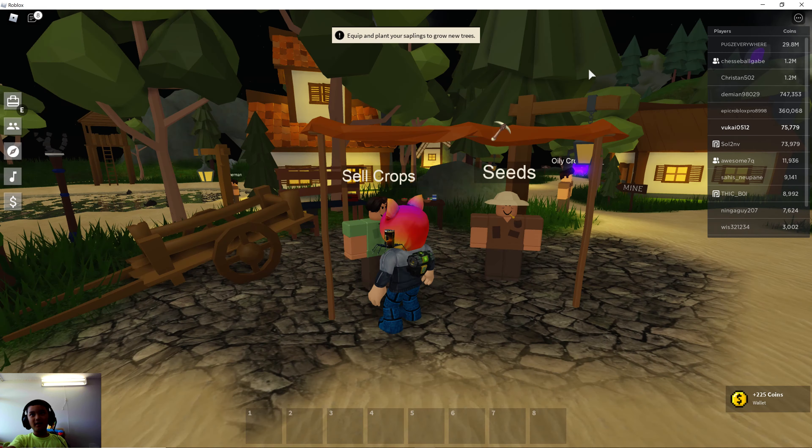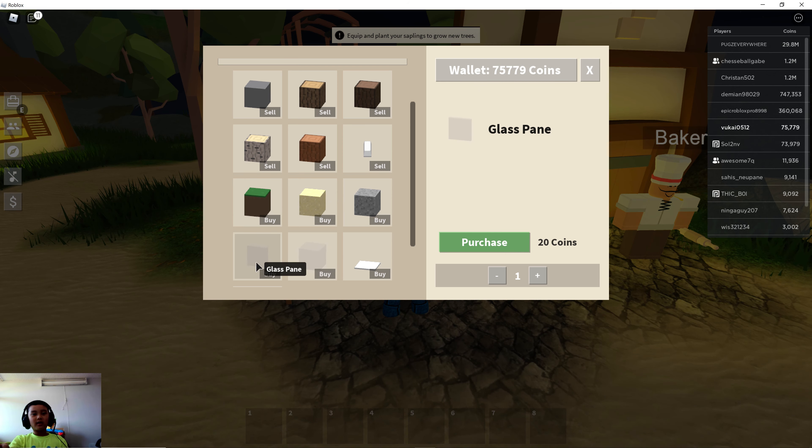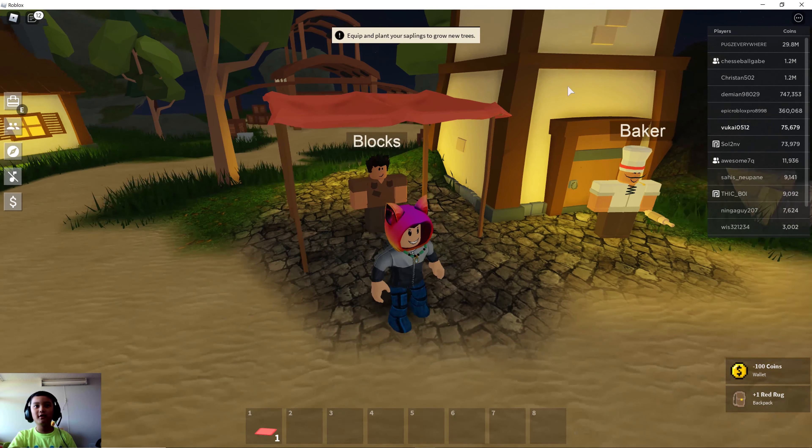Then you go to the blocks section and you can buy stuff — gravel, sand, grass, glass pane, glass block, carpet, and red rug. I'm gonna buy one red rug.